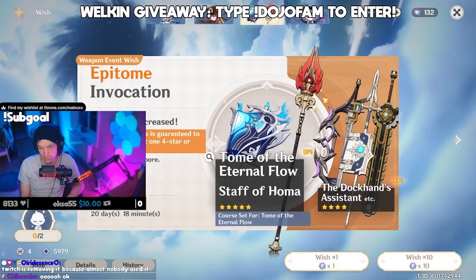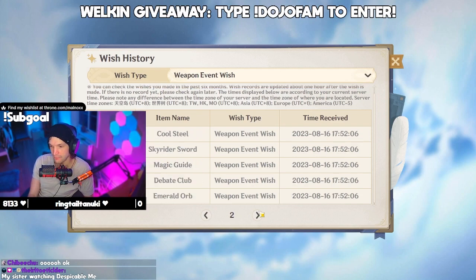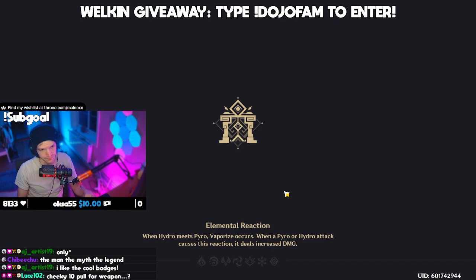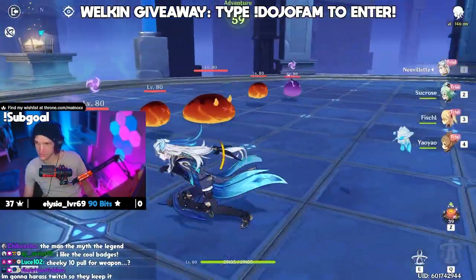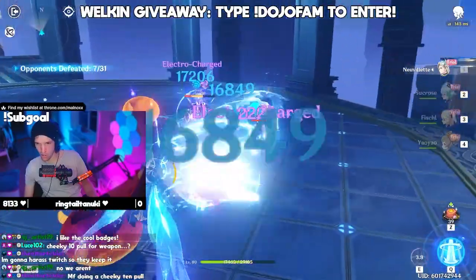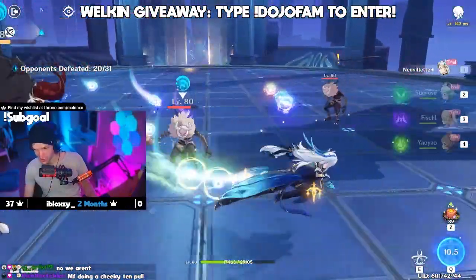Chat, I don't know if I'm going to pull for his weapon. I have plenty for Rysely now. I'm only at 13 pity on weapon, and I got burnt by weapon last time — I just got a freaking Amos Bow. We're going to test him real fast. It's so freaking cool, chat. He's so freaking strong, oh my God.